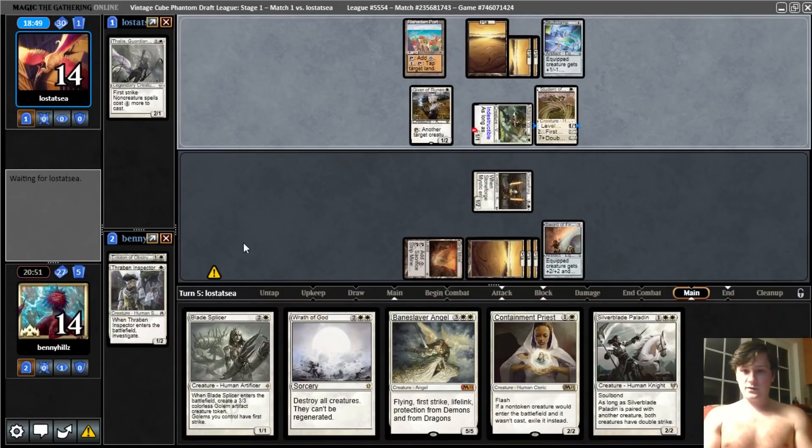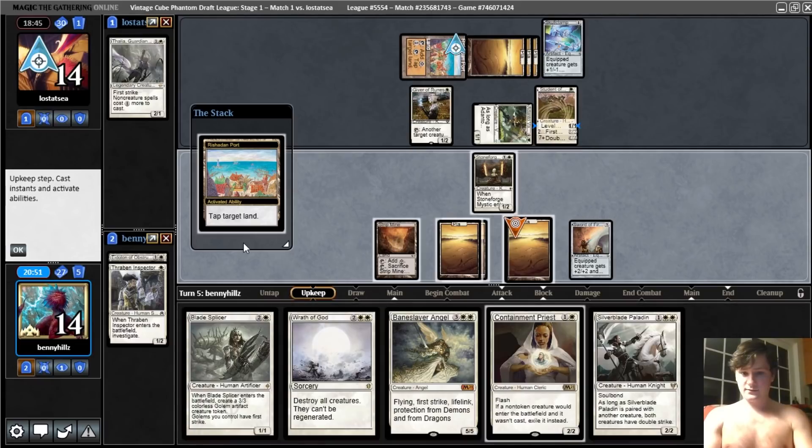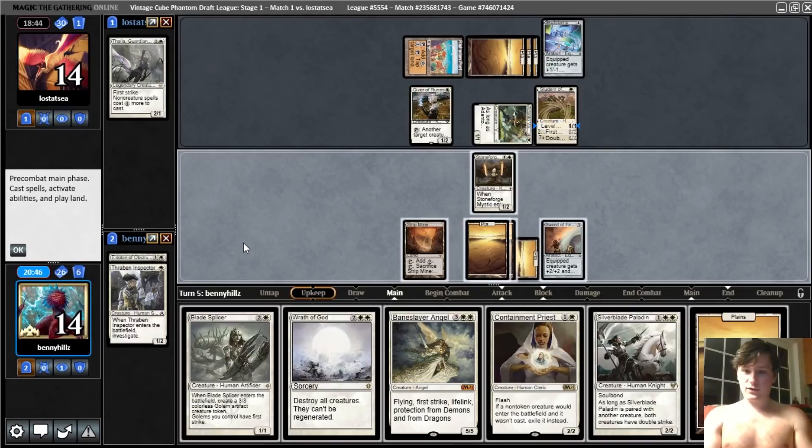Student of Warfare — Skullclamp. So they port us again. If we draw a land, I think I will just fire off the Wrath. We'll attack first.